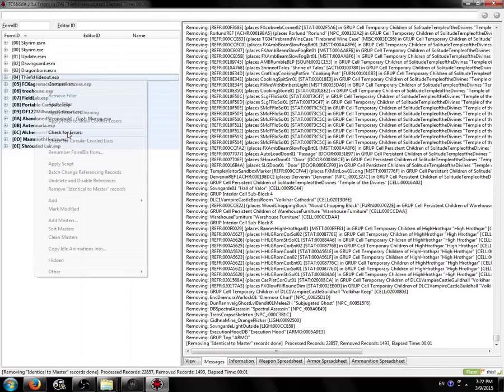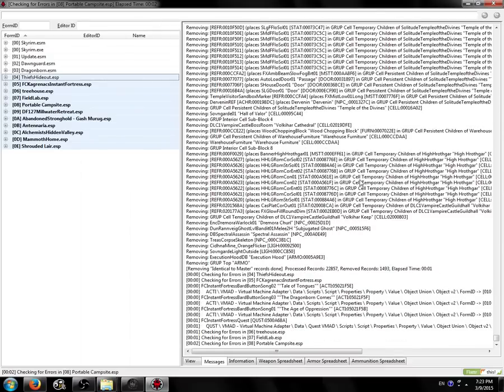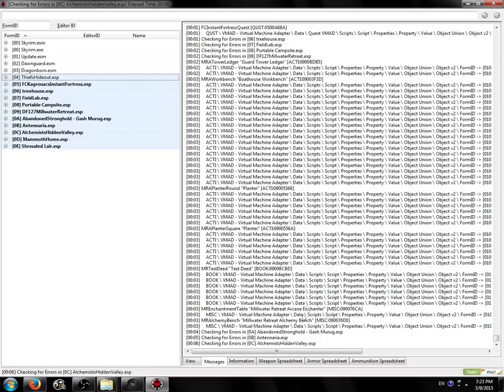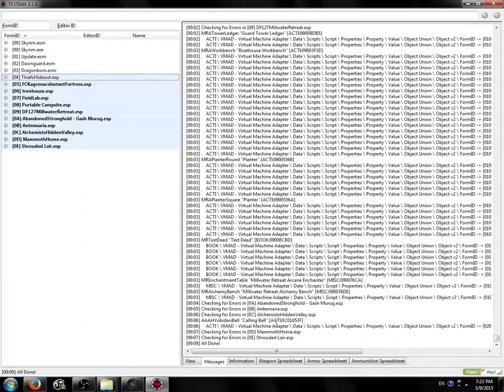Now we're going to right-click and click Check for Errors again to see if there are any errors still. And there will be, because I selected these plugins because they have some. But there's a bit less — though there are still some errors. Let's start on a simple one.